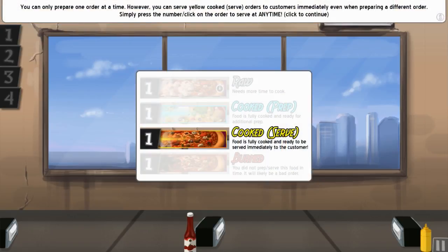You can only prepare one order at a time; however, you can serve yellow cooked-serve orders to customers immediately even when preparing a different order — simply press the number or click the order to serve at any time. That's a very useful feature.